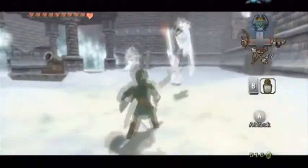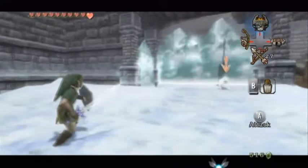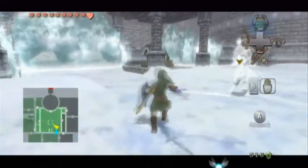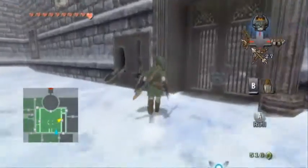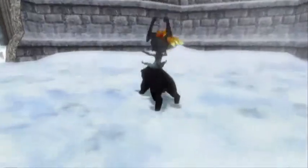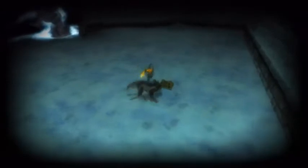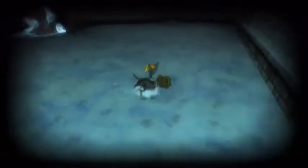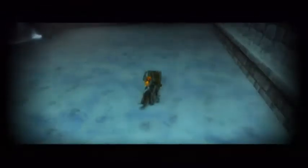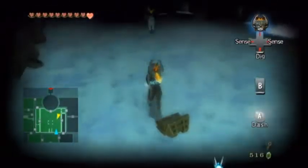Now we're outside again. And this is yet another key. Oh, I've completed the game three times before. Now open here and now you can access the store. Now take one of these huge balls.